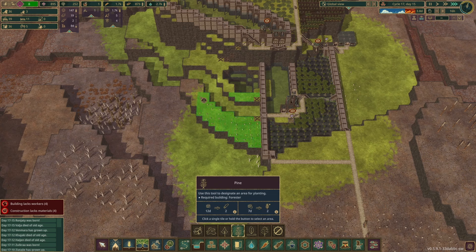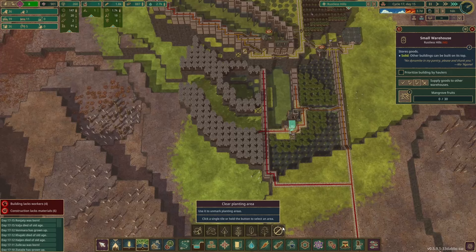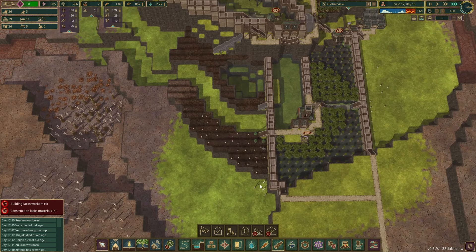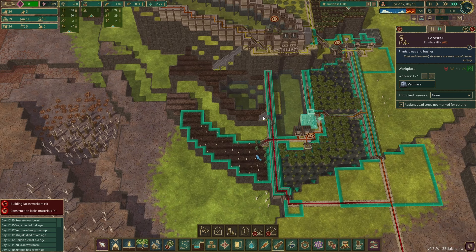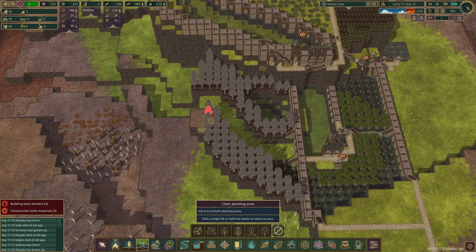We also need to place a tapper shack — let's see how far we can plant those. That's probably not going to happen. We'll need to place the tapper shack somewhere as well, don't know yet. Okay, he can't reach over there so get rid of those again.